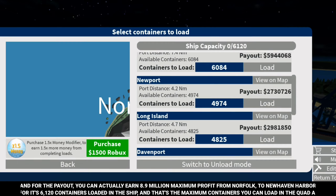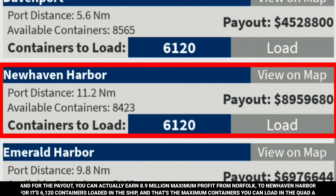And for the payout, you can actually earn 8.9 million maximum profit from Norfolk to New Haven Harbor, for its 6,120 containers loaded in the ship — and that's the maximum containers you can load in the Quad A.